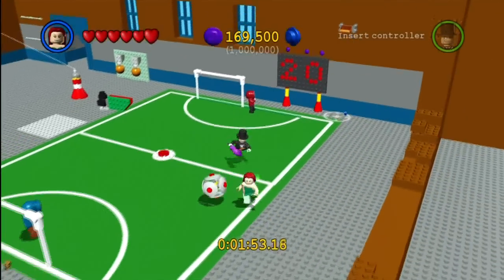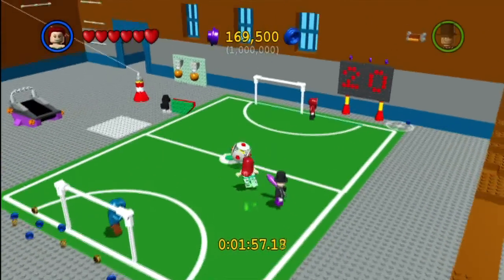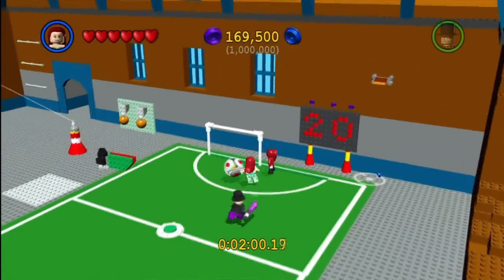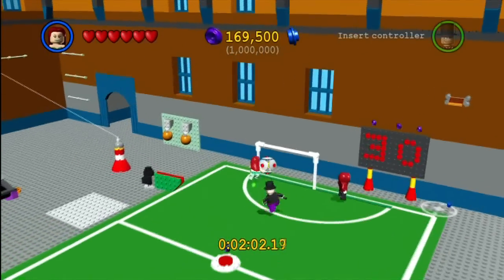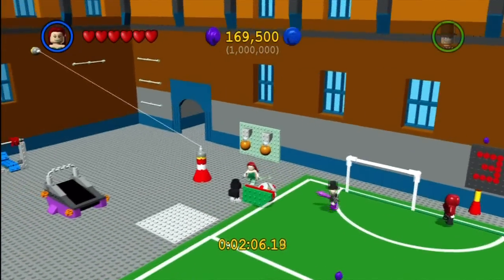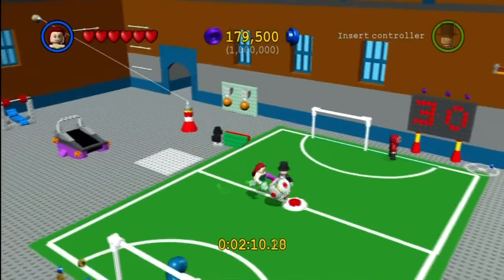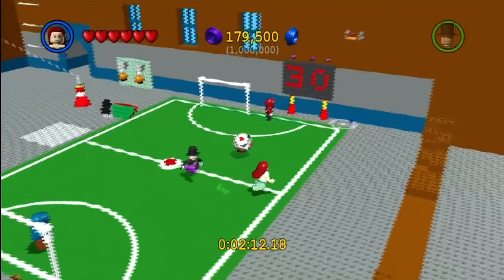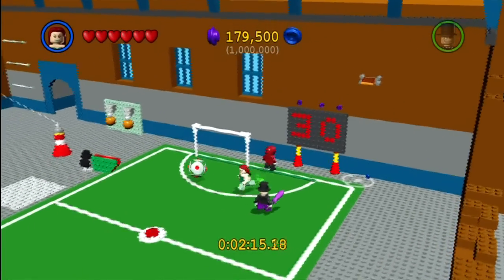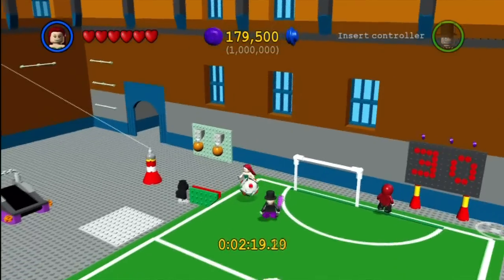The one thing that is a little different with the Villains mission from what I remember is that there was actually over a million studs here, so therefore you don't have to do everything that I'm showing you. But I found that this is a pretty quick and efficient way of gathering that particular amount of studs. So we're going to come back to the center — I think it's either five goals that you can score. By the way, I don't know why we get ten points per goal — I'm not sure what kind of soccer they are playing.